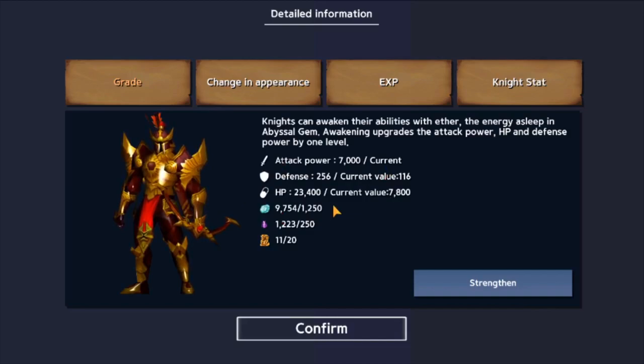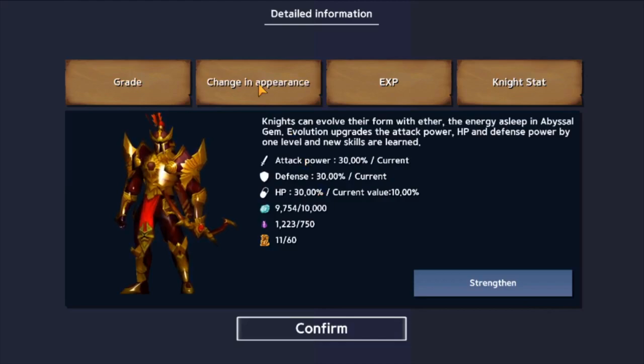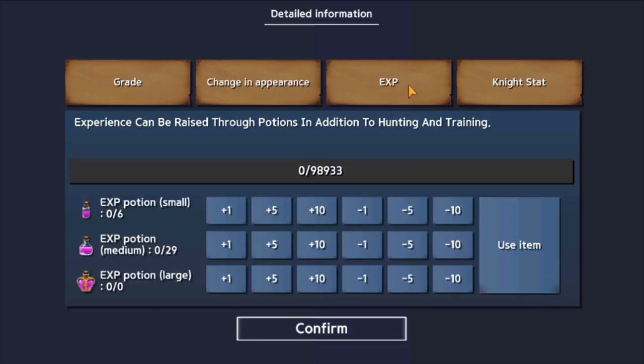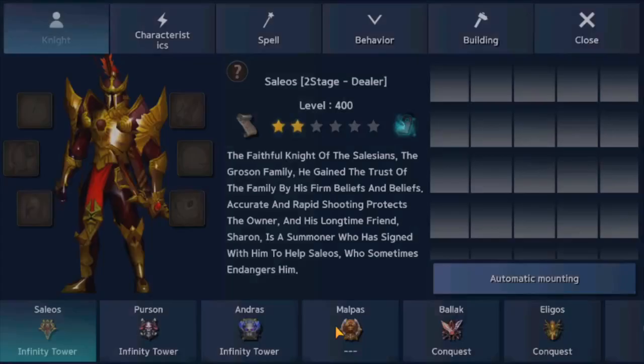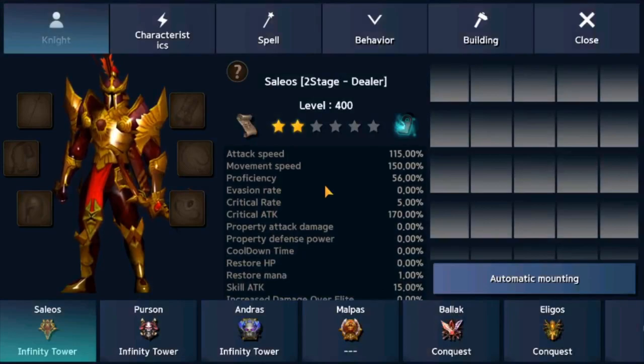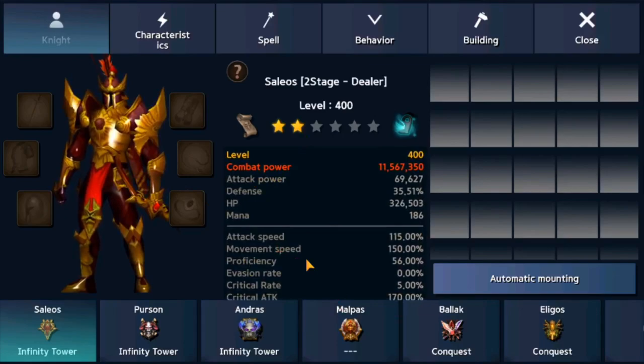Changing the appearance costs almost 3 to 4 times the normal upgrade cost, but it gives a huge percent bonus to your mercenary, changes their appearance, and unlocks additional skills. You can also level up your mercenary through the EXP tab by consuming EXP potions. The Kanai Status can be confusing at first — personally I recommend Reduce Damage, Attack Speed Prophecies, Seal Attack Power, and Property Defense for mercenaries, as these stats offer better bonuses for mid and late game. You can also check your mercenary's Kanai overall status by clicking the scroll on the left side of the Kanai status interface.